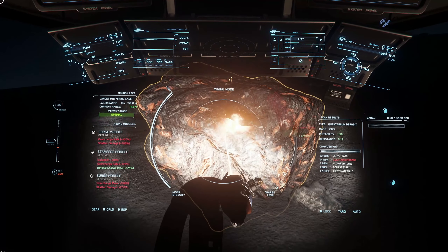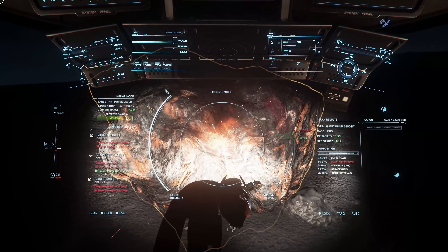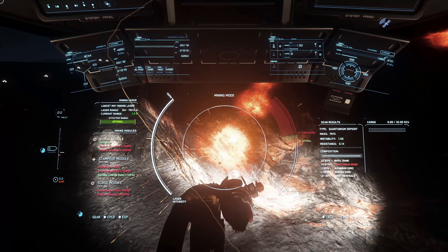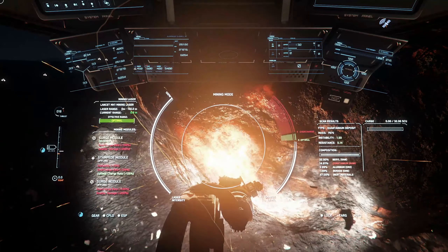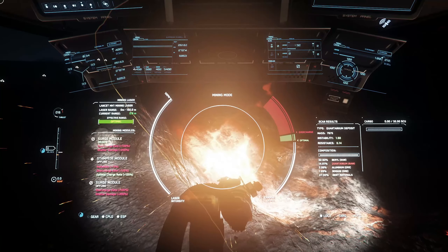To start with, you activate your laser to 100% and really search the rock for one of the weak points — all rocks will have weaker and more resistant points, and you need to find one of the weak ones where you can get some movement in your charge level. Once you've found one of those, you drop your first Surge, and you'll notice that didn't get us all the way to the green.